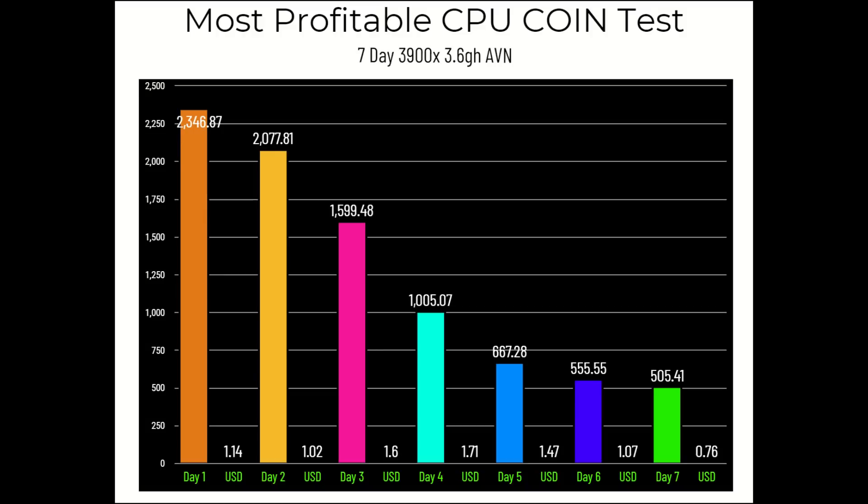After seven days the rigs were shut off and switched back to Monero Ocean, zeroing the balance for the next test. At roughly 500 AVN coins per day now, a full week would yield only about 3,500 coins — worth approximately four dollars at current prices on a single 3900X.